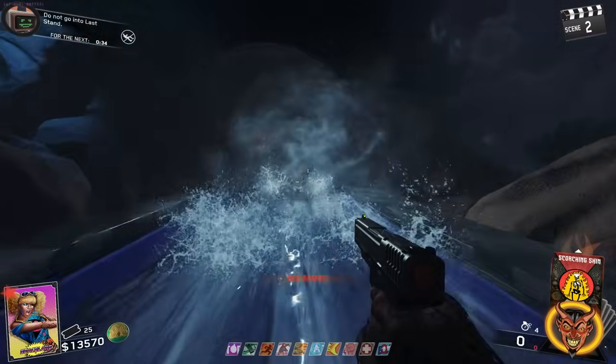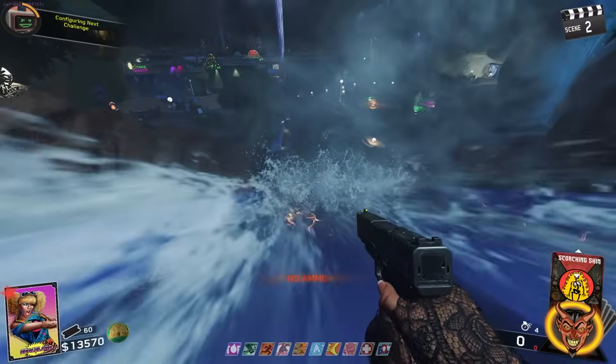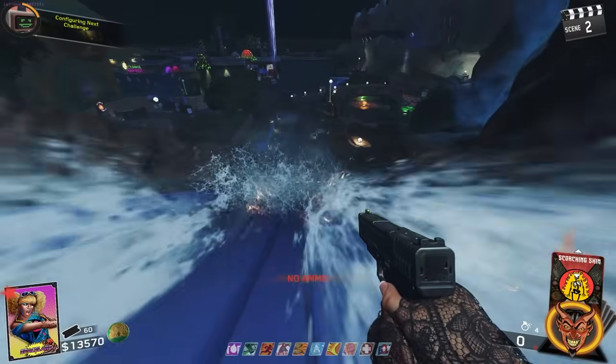Going the wrong way up the water slide, we can find some more of that splashing effect similar to what we saw in Extinction. Although the water doesn't look nearly as good here, the textures still move around and adjust to the player's view. It's a bit harder to notice, and we had to noclip to get here, so it's probably not that noticeable from normal distance.